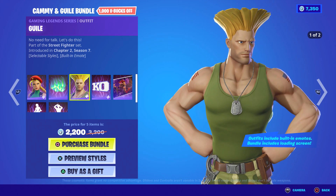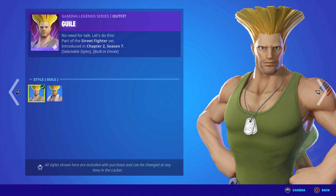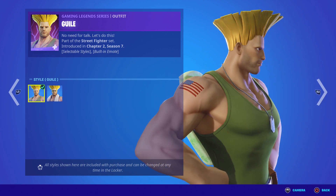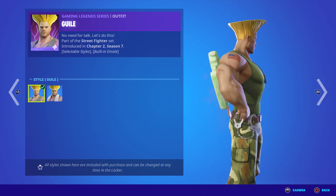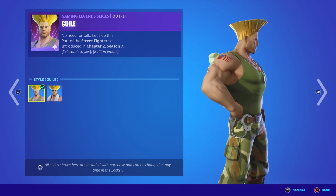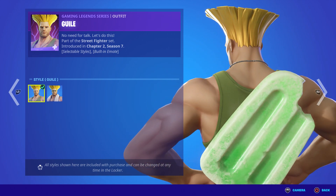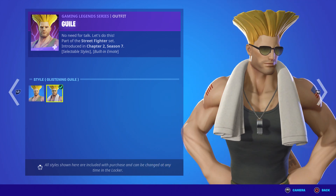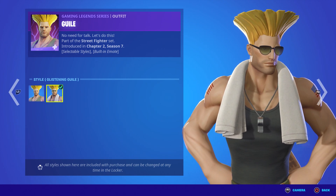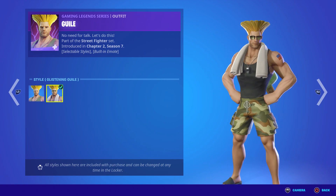Then we have Guile — here is Gully — with his default style. He's got the American flag on his left and right, and he has handcuffs on his belt too. His hair looks crazy, kind of like Groot's hair. He also has a built-in emote. This is his Glistening Gully style.